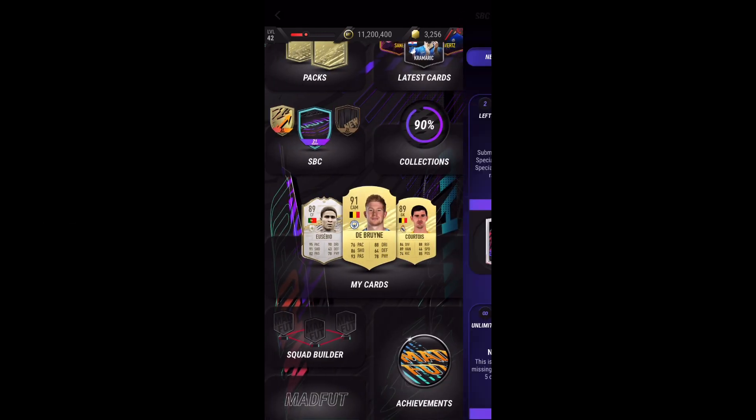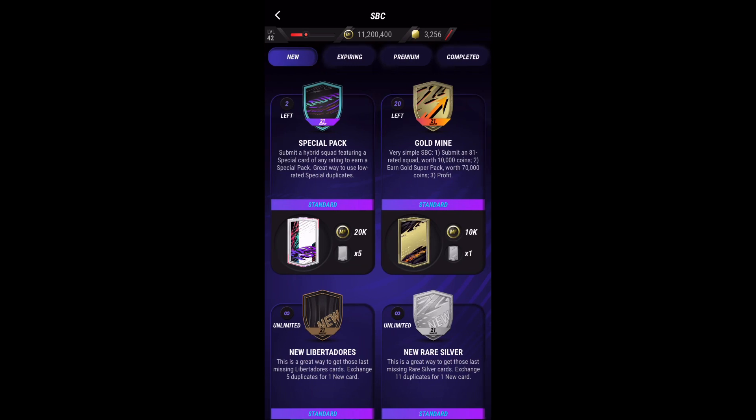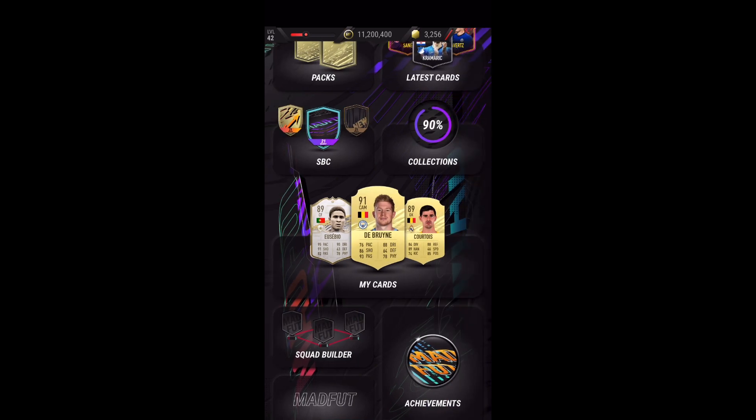There are also limited SPCs such as the Gold Mine and the Special Pack. The Gold Mine is really useful — you get 50 of them, so definitely use all of them. As you can see I've only done 30 because I still have 20 left. You get a gold super pack, 10k, and a silver pack, so that's definitely really nice to keep in mind.